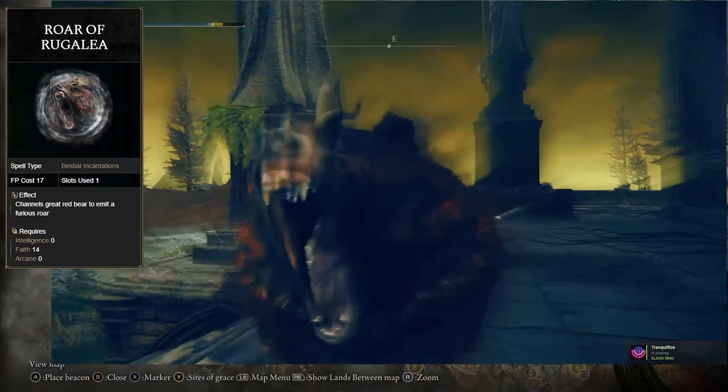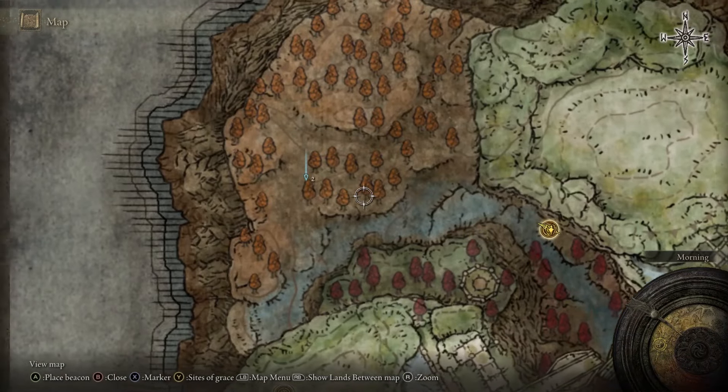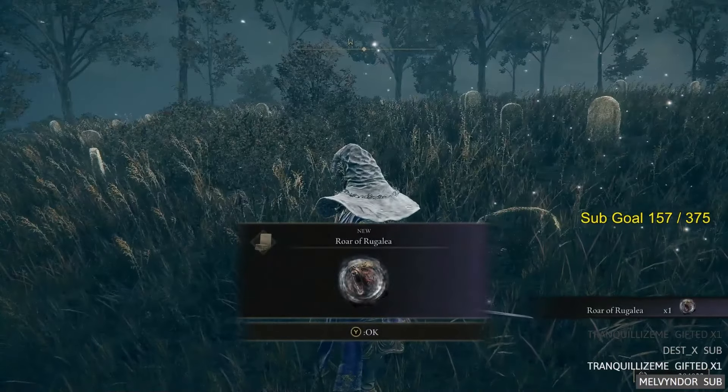First on this list is the Roar of Rugalea. This can be found near the Ravine North Grace. From here, take the path all the way to the clearing, and in an open field there should be a giant bear waiting for you. Upon defeating Rugalea, you get its roar.